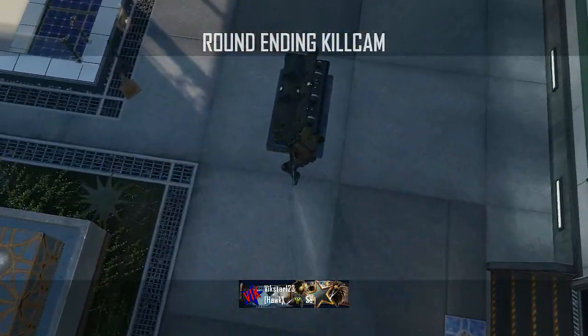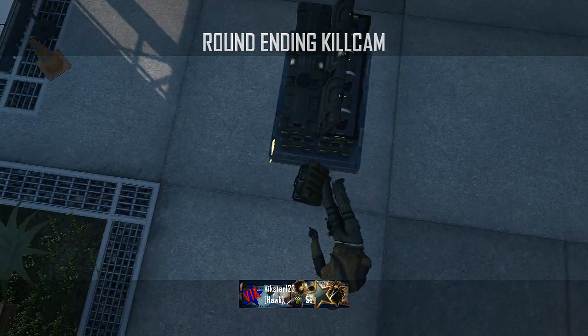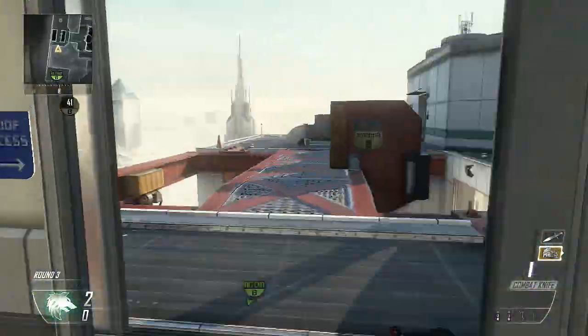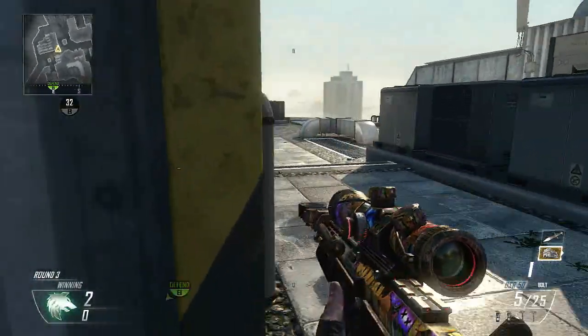You get a nice kill cam once again with that aerial view — they're spinning away and about to be shut down. Now we're going to move on to the second spot for the B bomb site. You're going to flank around this side this time around.